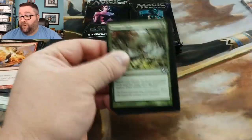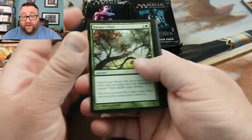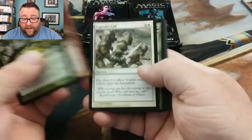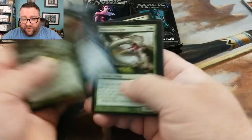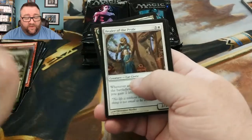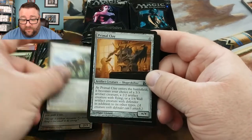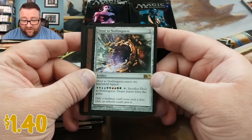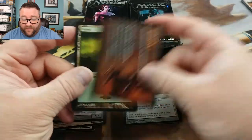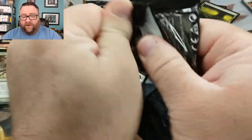We try to make the box as much value as possible. We've had some pretty good openings — there's no $200 cards in it yet, but hopefully someday. There's still some Shocklands in there and some good stuff. Alright, let's see what we've got here. We've got ourselves a Healer of the Pride, Prized Elephant, Primal Clay, and our rare is Door to Nothingness. Oh yeah, that's all sorts of fun. And then we've got the Rule Card and the Basic Land.